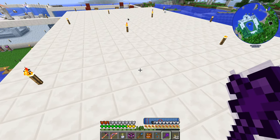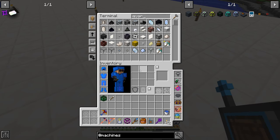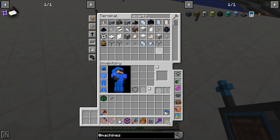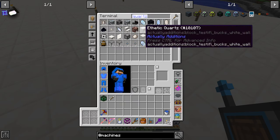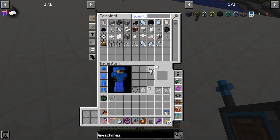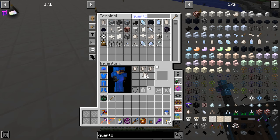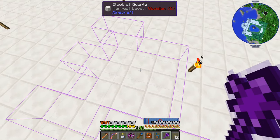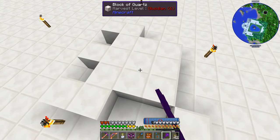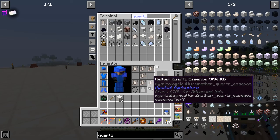Someone mentioned in the comments that the creative builder's wand will let you place unlimited blocks if you just point it at something and click — that doesn't actually work. I tried making 100 quartz blocks and it only makes 15, which is all we have resources for. This wand does not allow infinite resources; it only does that in creative mode.